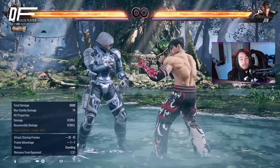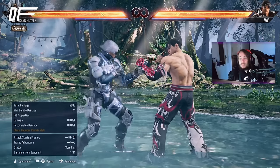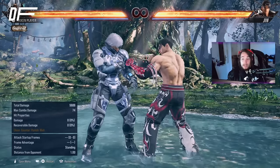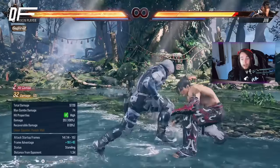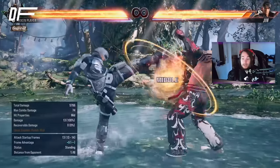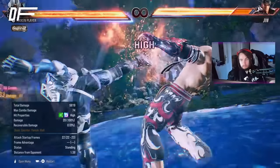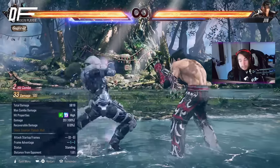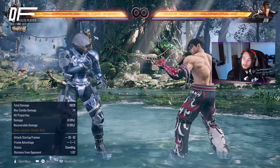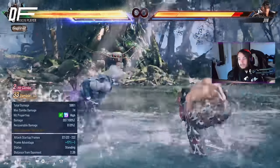4-4-4 is both a counter-hit button and a punish. The damage is decent, wall splats if you're near the wall. He also has a new 13-frame option: since his old one started high-high, what do you do if they're crouching? Down-forward 4-4, and it's confirmable — great move and also a great whiff punisher. Down-forward 4 is an easy input, confirmable, the second hit is a high so they can duck it, but it puts you in heat and wall splats.